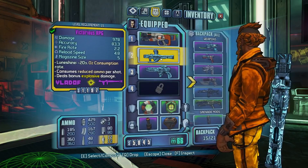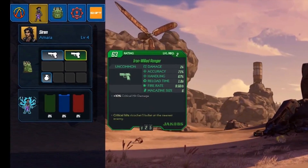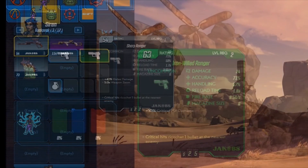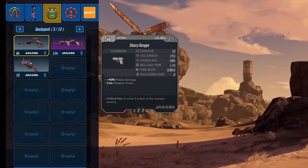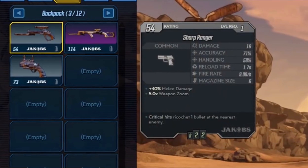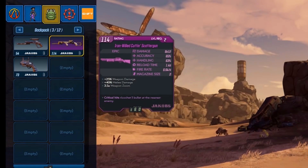Let's look at another one: the Iron-Willed Ranger, an uncommon level 2 Jacob's pistol. The stats are pretty similar — this one has a lot more accuracy, actually the same fire rate, much lower magazine size. The random stat here is plus 10% critical hit damage, and the Jacob's perk is critical hits ricochet one bullet at the nearest enemy. Going down a rarity, we have the Sharp Ranger with worse stats and a worse rating. The bonuses are a 40% melee damage increase and a 5 times weapon zoom, with the same Jacob's perk — critical hits ricochet one bullet.